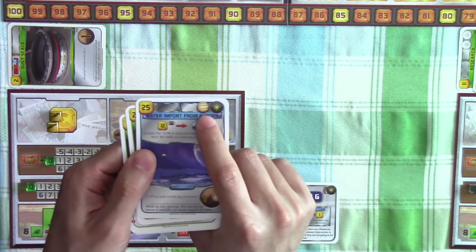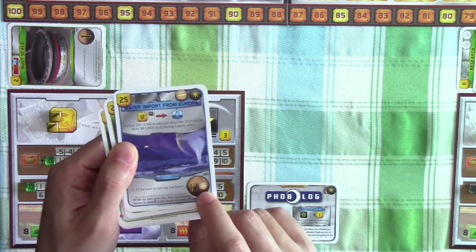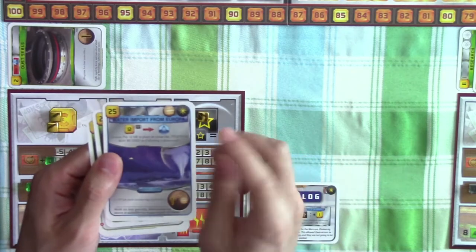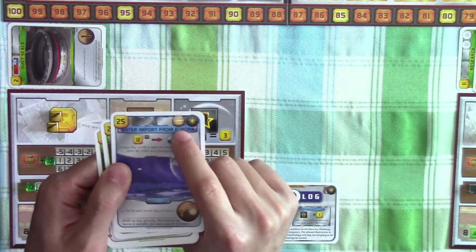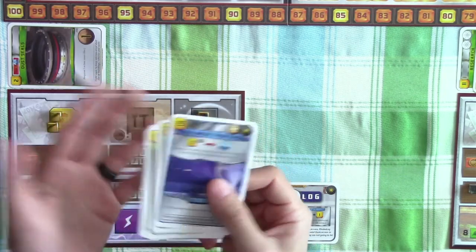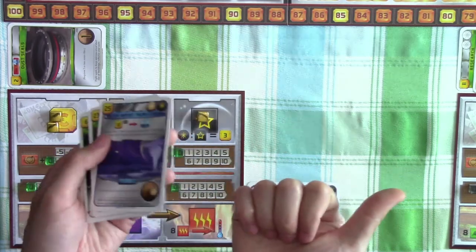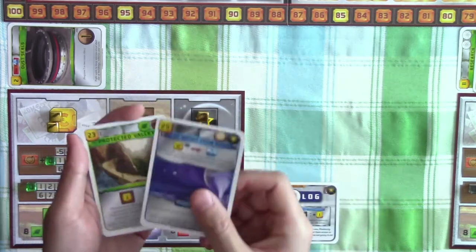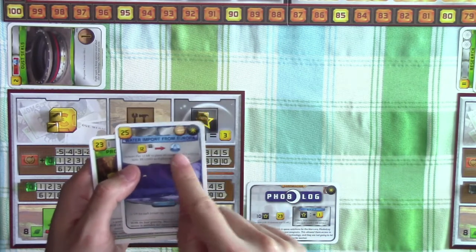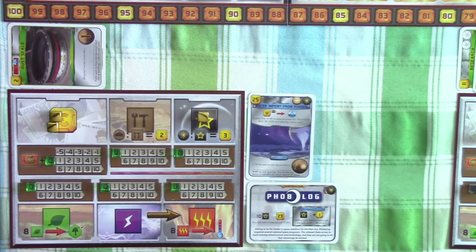The only downside is it has a Jovian tag, which gives us one victory point per Jovian tag at the end of the game. But we will also indirectly help Saturn Systems, because every time anybody plays a card with a Jovian tag, it increases their megacredit production by one step. But I can't just not play this because I'm afraid to help the other company. So we're going to play the water import from Europa right away so we can use the benefits of placing the ocean tile immediately.